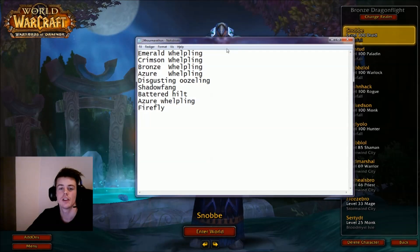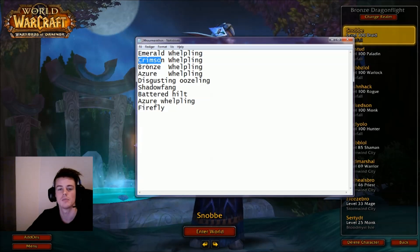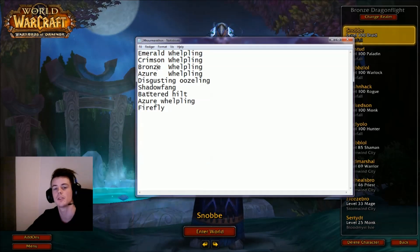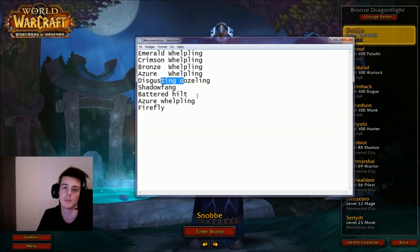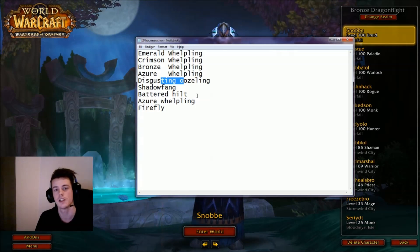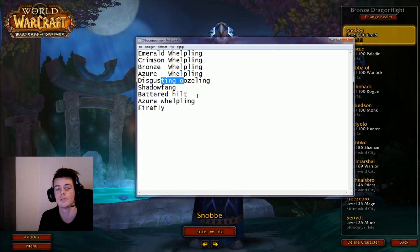So what we're gonna do is — you guys see the list right here — we're just gonna farm every single one of these items: emerald, crimson, bronze, azure wealth bling, and then we're gonna go on to like disgusting newslings, shadow fangs, batry tilt, azure wealth bling, and firefly. Because all of these items are like anywhere between 7,000 to 30,000 gold.